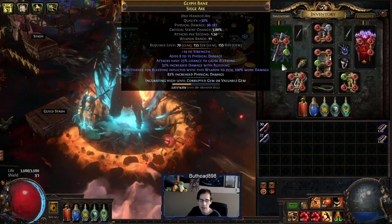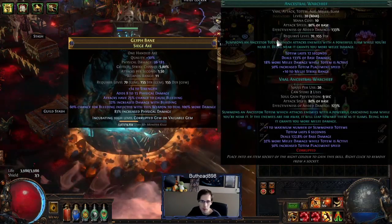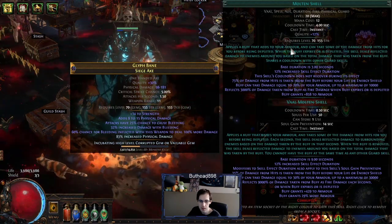It definitely is not that good, but it's something to get through and can definitely be upgraded from here. Right now it also has Ancestral Warchief and Molten Shell in it just because I didn't know where else to put those. Technically they're not needed for the build. And then Blood Rage.